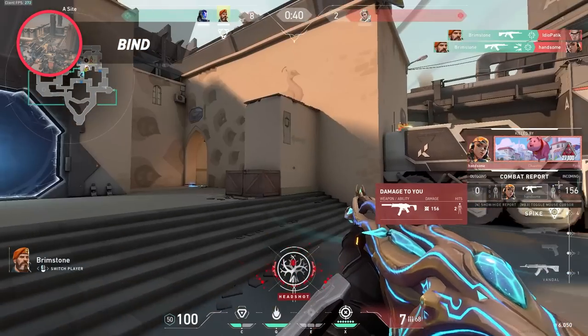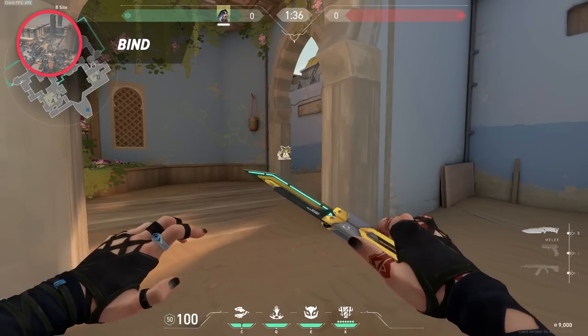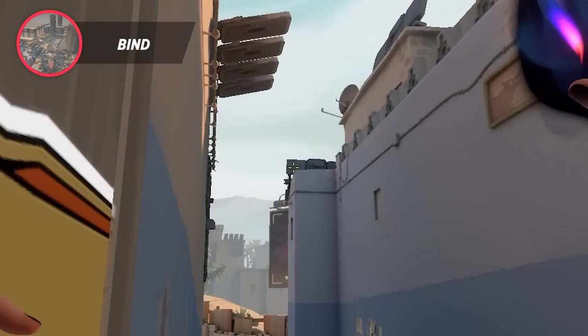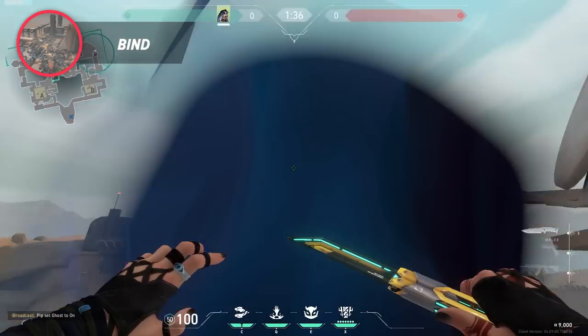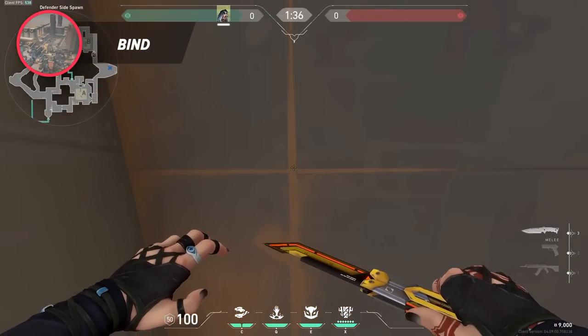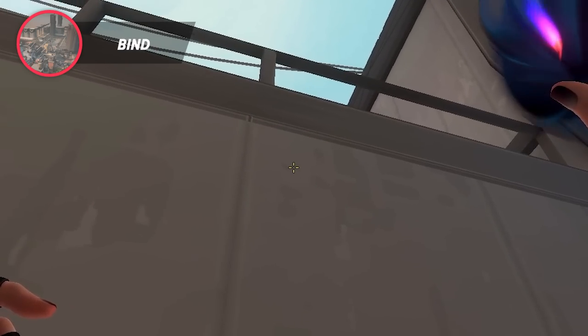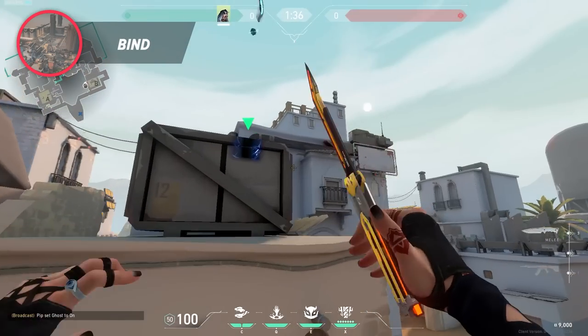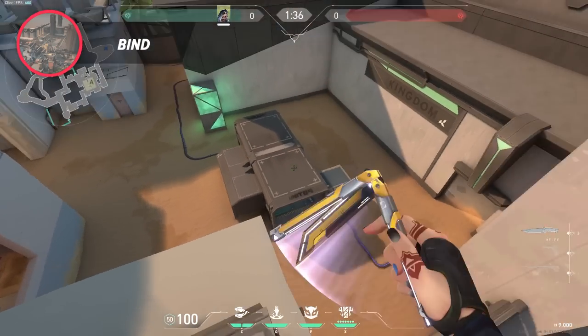Just be careful, because enemies can still use the teleporters. If you're playing B and just want some early info, consider throwing this — make your way here, aim as shown, and simply jump throw, as it'll spot anyone standing on long. And if you have to retake, line yourself up with this cross on the floor, aim at this smudge, and then jump throw. This one also requires you to try it once or twice first since it's a bit harder to remember, but once you get it down it's really easy to throw.